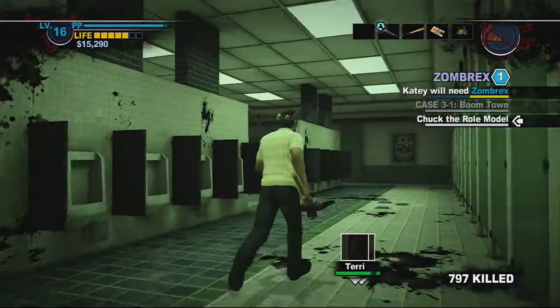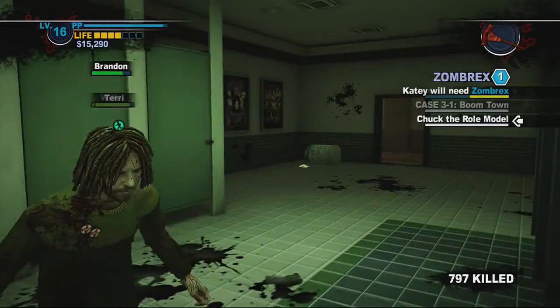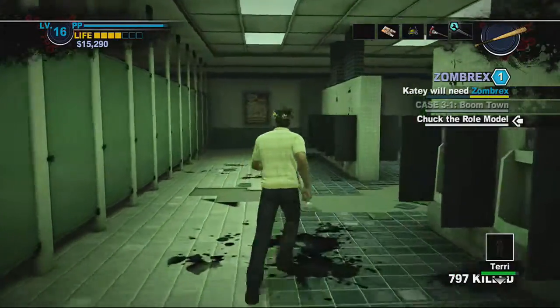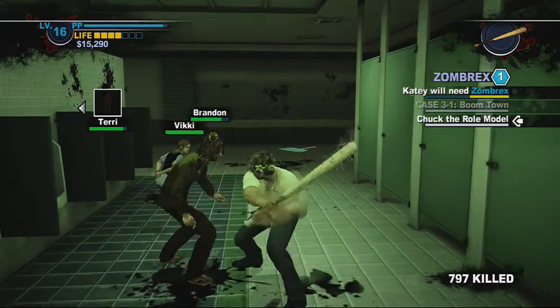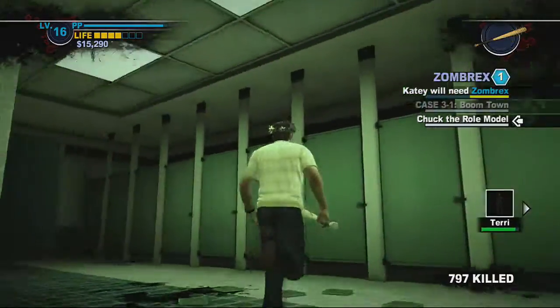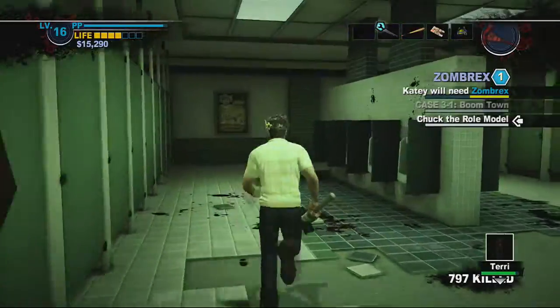He jumps into one stall and will appear in any random stall around you. I'd suggest you keep moving in this fight, especially after he attacks — chances are he's already jumped to a different stall and is waiting. Don't stall. I also like his weapon choice — he just picked up a piece of broken glass and runs around jumping from stall to stall before lunging at you.